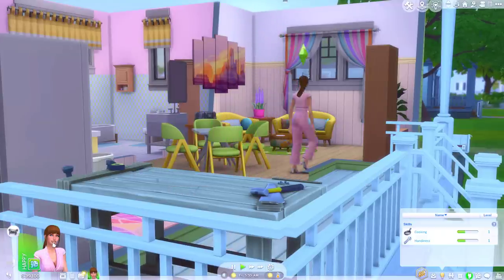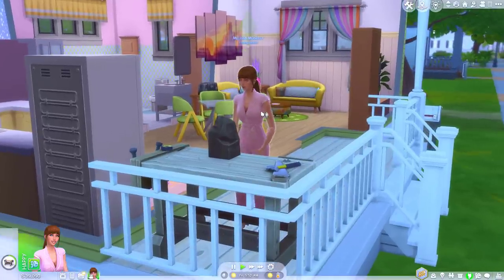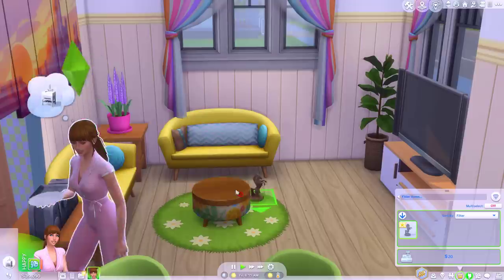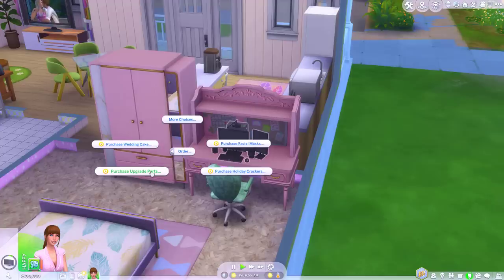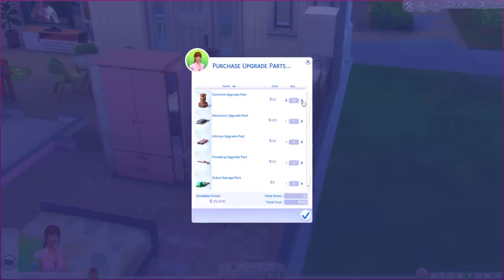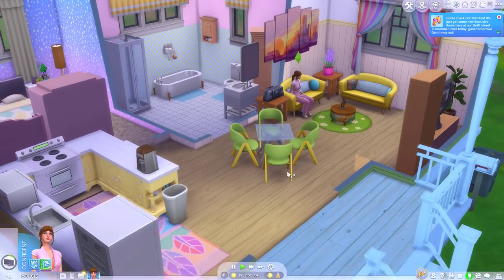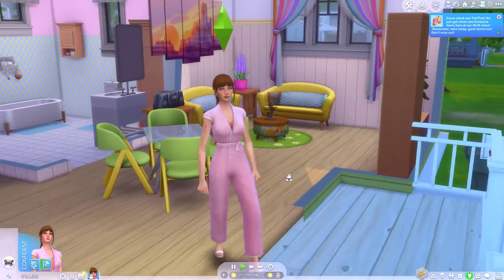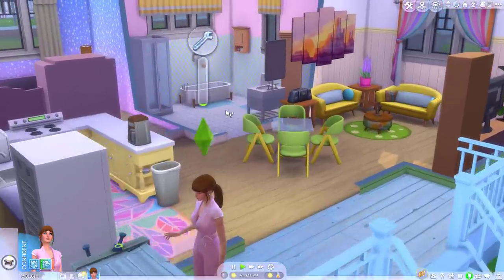We haven't got to handiness level two though, so why don't we make a horse sculpture as well. And then maybe I'll put our knife block on display. You're a natural, Melissa. Once we get to level two, I think we can upgrade everything in the bathroom. There's our horse sculpture - not hard enough to get to level two though. Maybe I'll buy some upgrade parts just to get me ready. I've just got a load of upgrade parts so hopefully I won't need to worry about gathering resources. Let's do another knife block - we need to get to handiness level two before we can upgrade anything. Handiness level two!